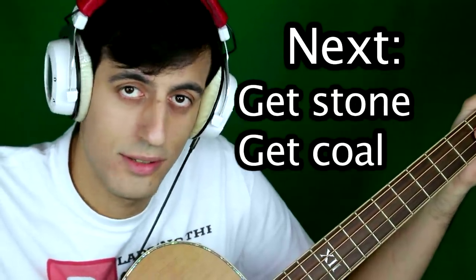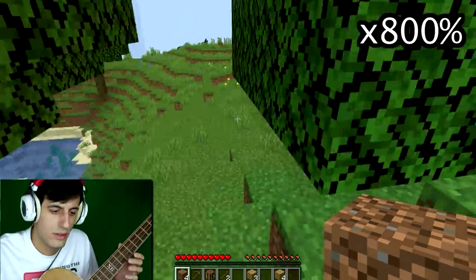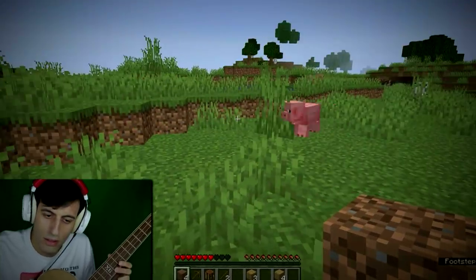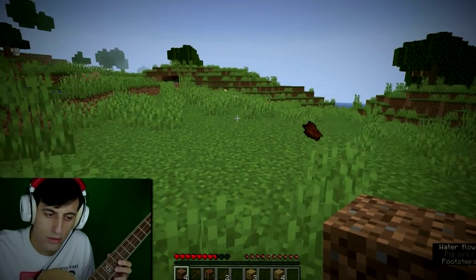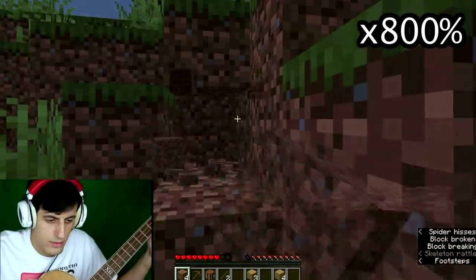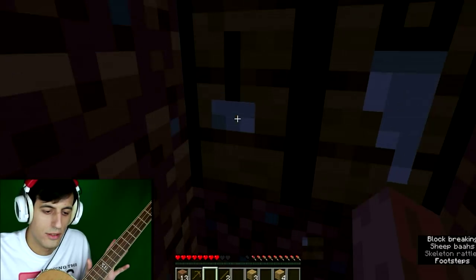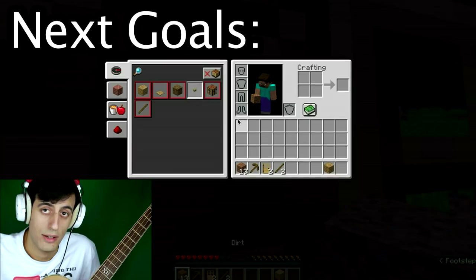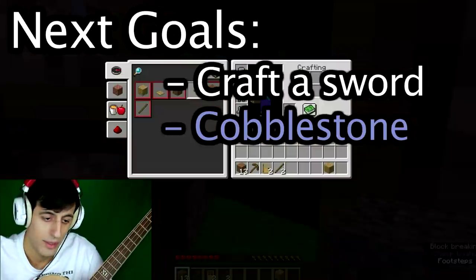Let's go get some stones and coal. I need to find somewhere to stay for the night. Let's just dig some coal. Here we go. Let's make a door. Here we go. Our first house! I'm really proud of myself. Our next goal is to craft a sword. Find some cobblestone. Maybe let's find some iron as well. And some diamonds, shall we? The next day.